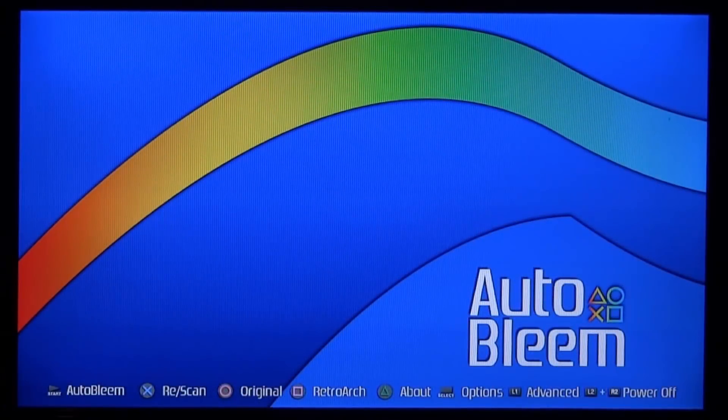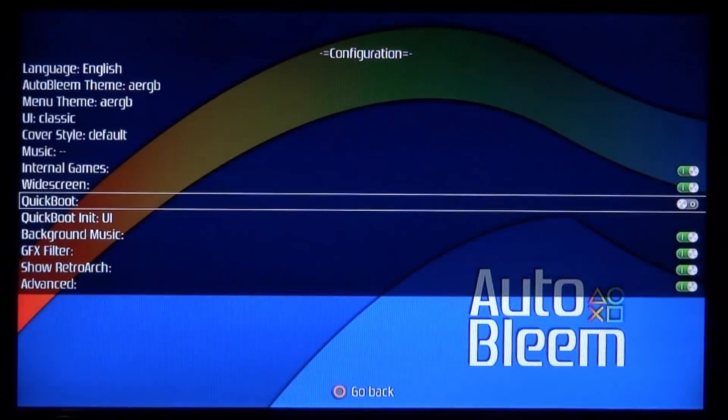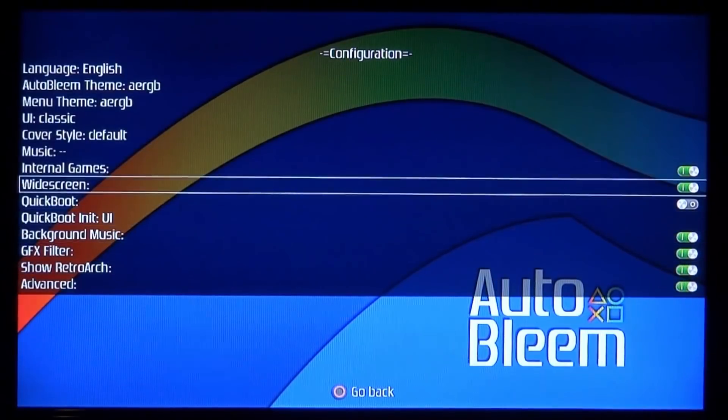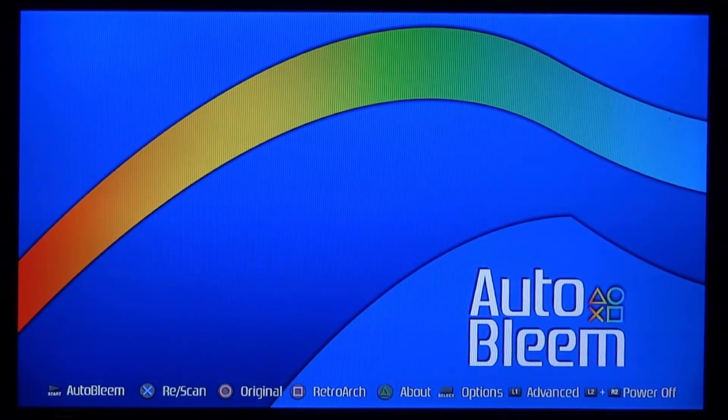Now what we can do is power on our console. Once it's turned on, we're going to wait for AutoBleam to scan our USB and hopefully it's going to find our new games. AutoBleam has some really good options — if you press Select you can change quite a few things. Press Circle to go back.